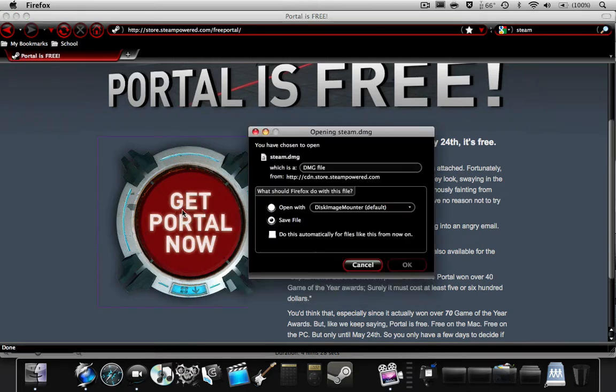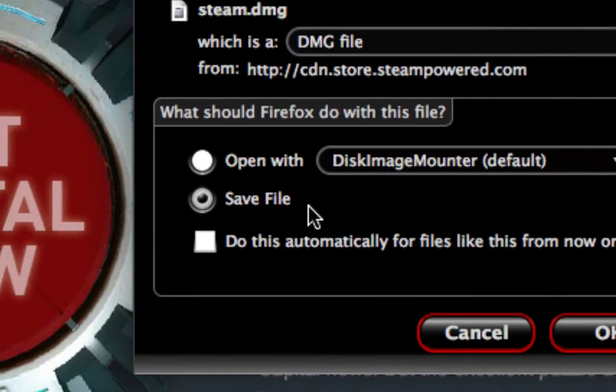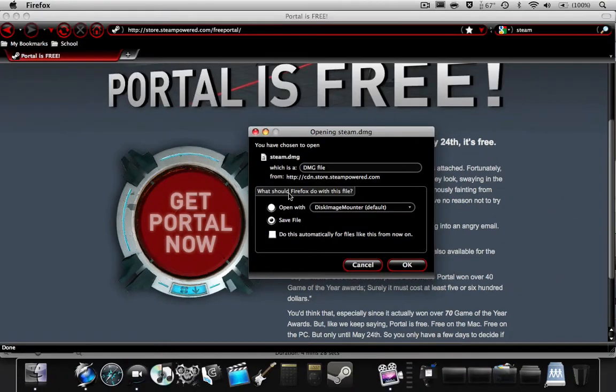I'll just click it, and it just opens up this DMG. Just either open it or save it, it doesn't really matter. Just get it into your applications, then you can launch it and download your favorite games or just Portal for free.